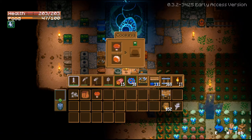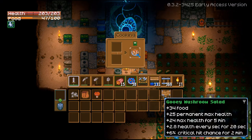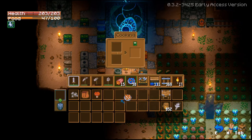You can see I'm at 203 health right now. Oh, lame — only 25 permanent max health. But 34 food though. Ooh, and 6% crit hit chance for 20 minutes — that's not really worth it, so maybe it wasn't worth it.